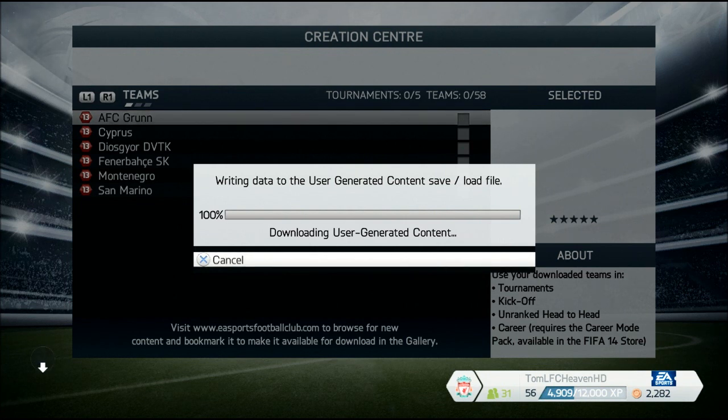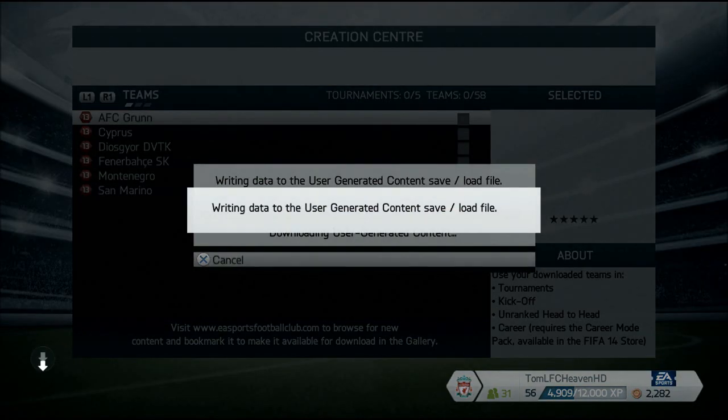If you didn't buy the Season Ticket, you need to buy the Career Mode pack on the FIFA Store in FIFA 14, but it really doesn't cost much — around $1 or $2, so about one pound. It's really not a lot of money and you can start a new career mode with your created team. You could create a team with all your friends in the squad and start a career mode with that team — how cool is that?